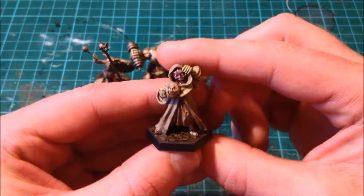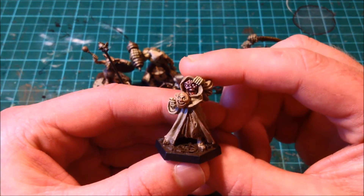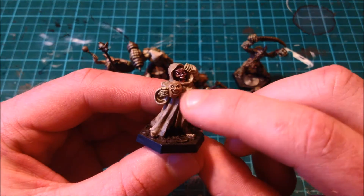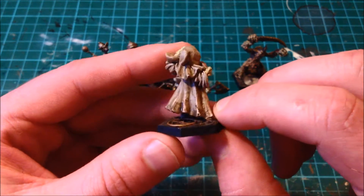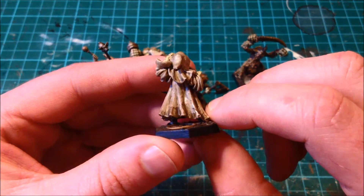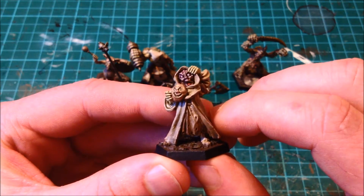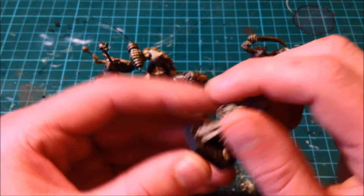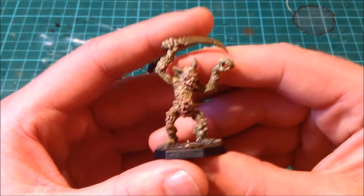We have a Citadel Chaos Sorcerer. I like to think his face is melted off or something — he looks pretty gnarly. He's wearing a mask that he can put on when he goes through towns to disguise himself, and he's got some nice flowing robes there as well. He's sort of screaming in agony, sort of like Darkman. If you've seen Darkman, like this video — thumbs up for Darkman.